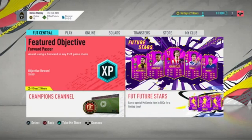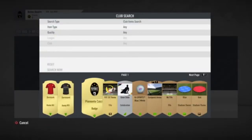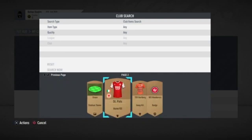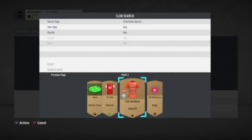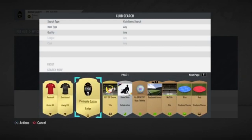Once you're into your account, go to your club, then club items. You'll have your kits and badge that you chose at the start. Go over to the second page and make your bronze kits that already come with your club as your active items — same thing with the badge.